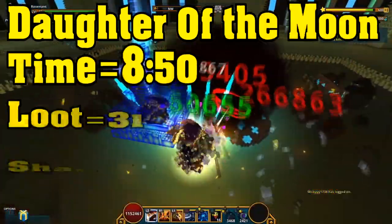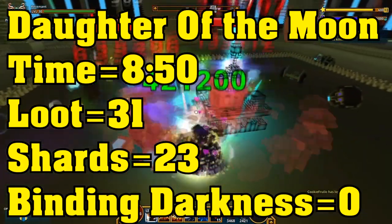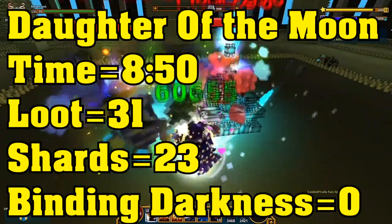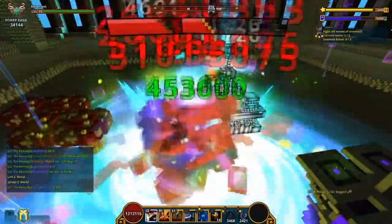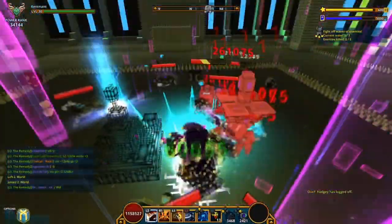Daughter of Moon had a loot of 31, shards of 23, and no binding darkness. I have to say that I did kill everything in each shadow tower — I killed the trash mobs, everything — for all the loot.